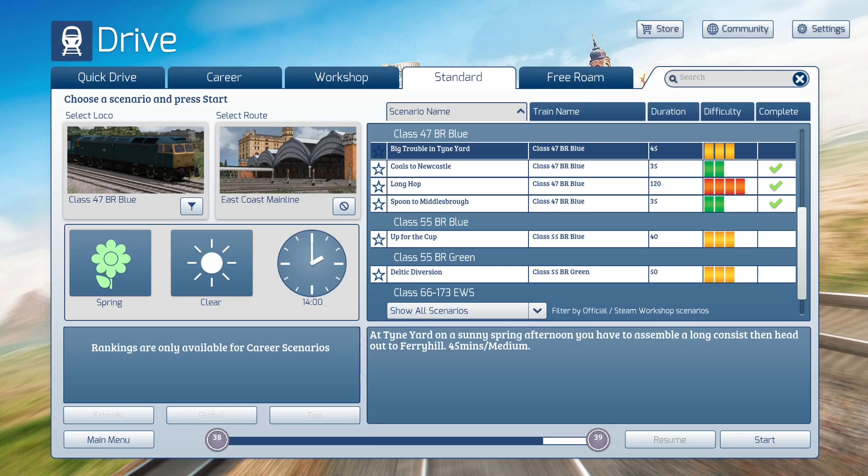So let's go ahead and get into 'Big Trouble in Tyne Yard.' That's near Newcastle, if you forgot from previous scenarios. On a sunny spring afternoon, you have to assemble a long consist and then head out to Ferry Hill. It's only a 45-minute scenario. Ferry Hill is beyond a couple of stations — Durham is the station I'm thinking of. Dunstan is closer to the Newcastle area. We're going to be going past Durham to Ferry Hill.